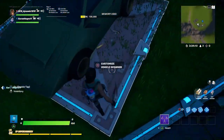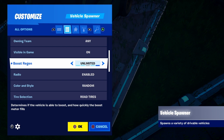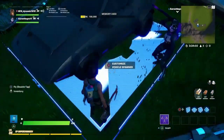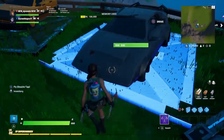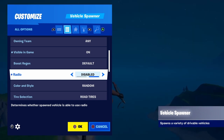The main settings that you guys are hyped for are these ones — the boost region. You can have unlimited boost, fast, slow, or no boost at all. You can also have the car visible or invisible in game — like, that's how cool it is, you can have invisible cars. You can also have radio enabled or disabled.